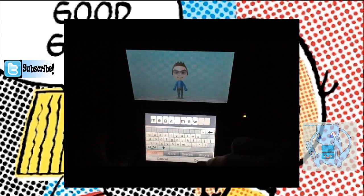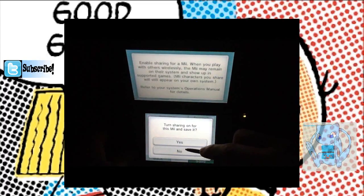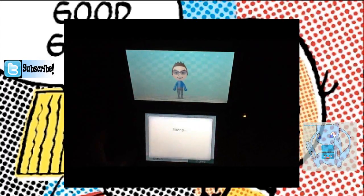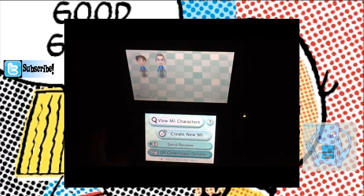There we go, perfect — Mega Mew. Go to save, and that's how you make a Mii character. Just go and make anything, man. You can look like Charlie Brown if all I care — I'm joking guys. But yeah, that should be another character done. Just go crazy, be creative, have fun, and that's all there is to it.